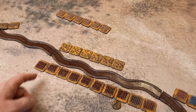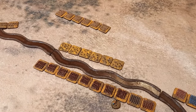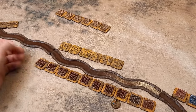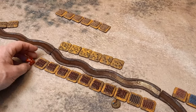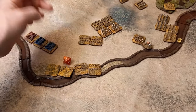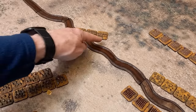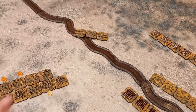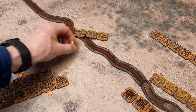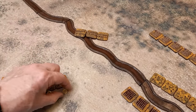Ranged fire: the remaining peltasts continue to pepper the phalanx — they need sevens, no, no, no, no, no, no. Bows against bows need sixes — no, nothing there either. These bows can fire at them since they're not directly in combat — they need sixes: one hit, then another DMZ. They are now double DMZ'd. That's a pushback.